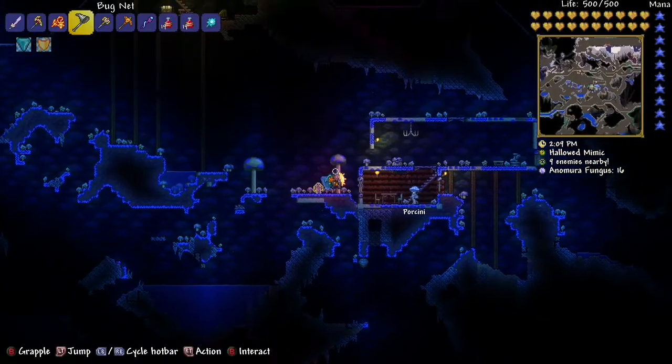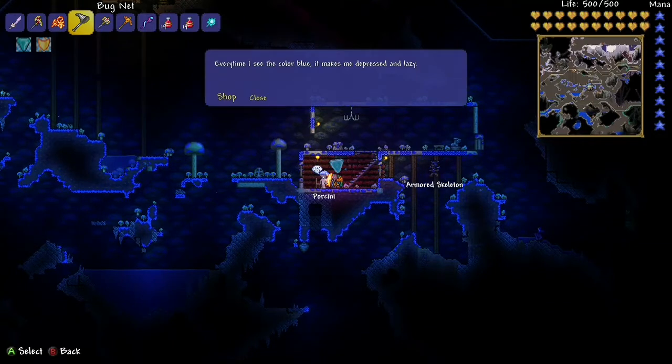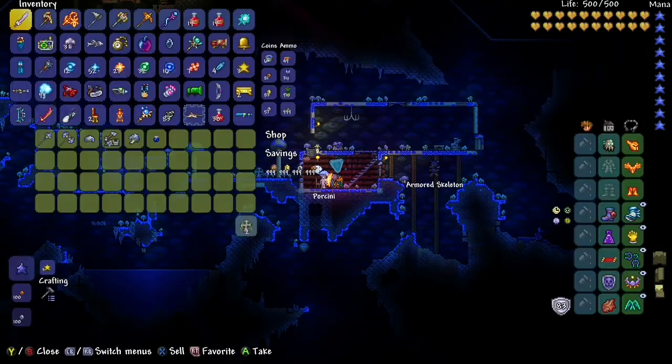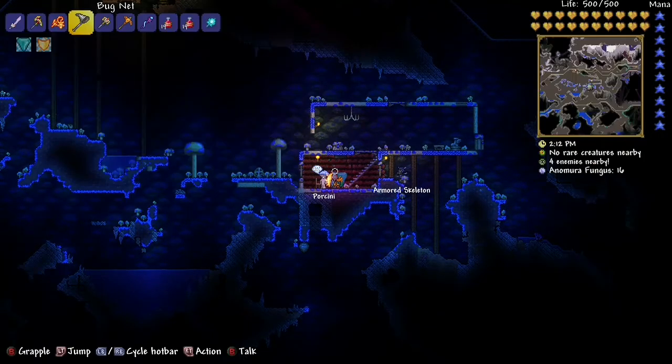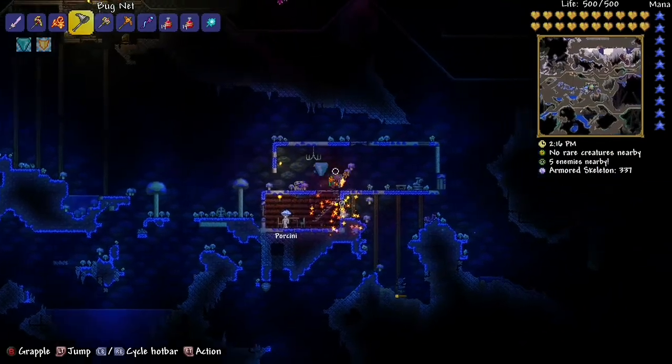Quick video on how to get the Truffle NPC. You're gonna have to go to the Glowing Mushroom biome and build a little house there, then the Truffle will just spawn. Just build a house in the Glowing Mushroom biome and they'll come.